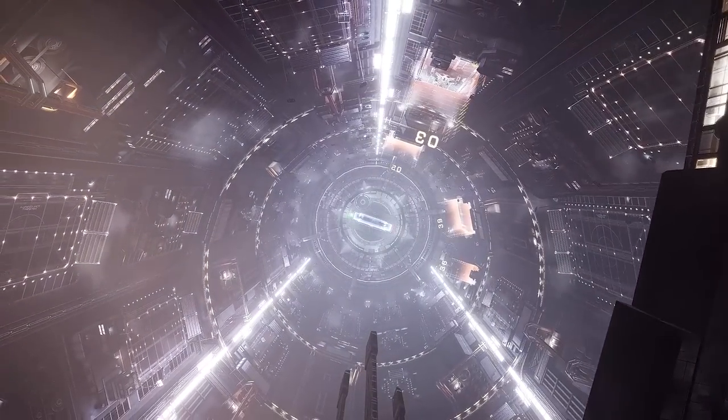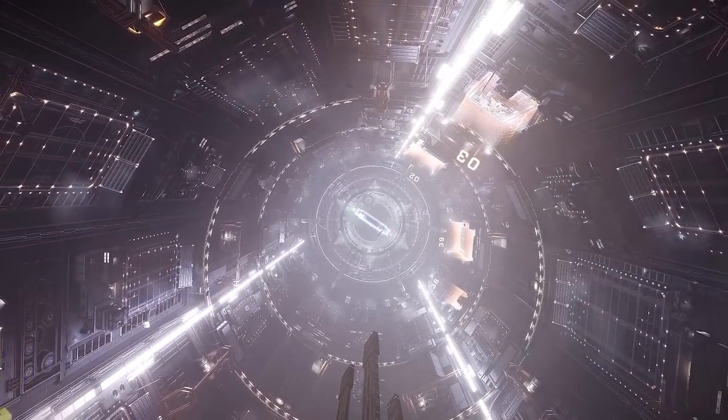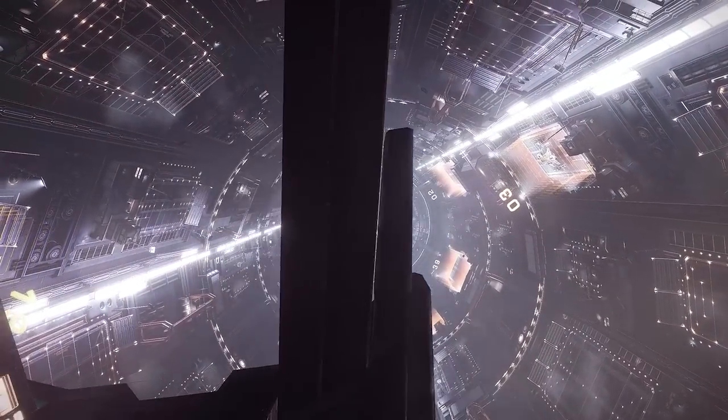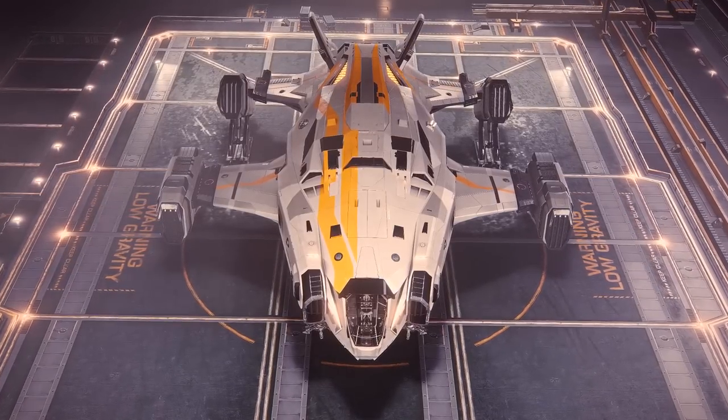There are two kinds of medium-class ships in the Elite universe. The ones that are ludicrously expensive for the new player, starting at the 40 million plus mark, and one very good cheap one. And this is it. The Alliance Chieftain.